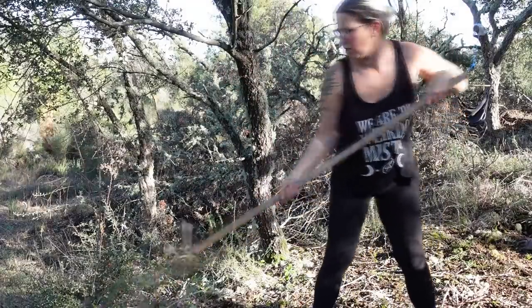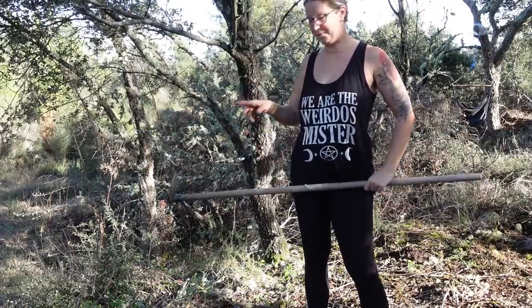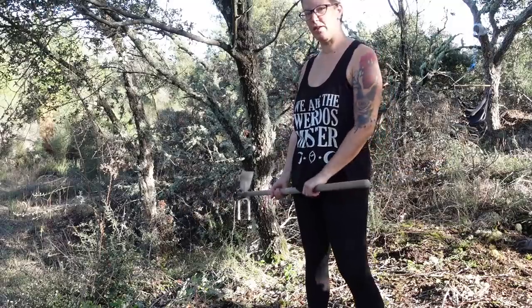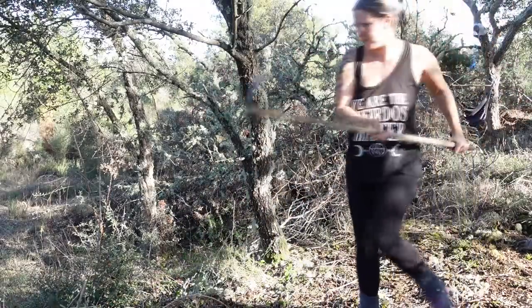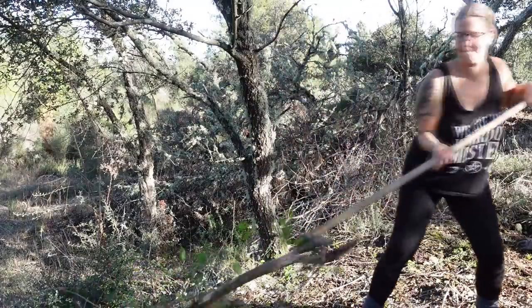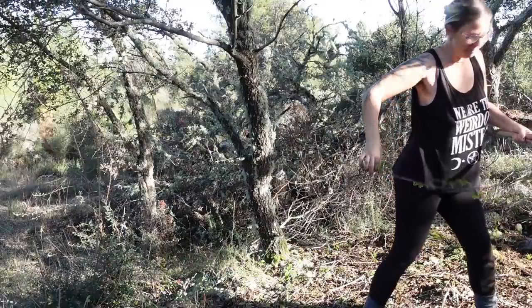When I hit a snag that I can't get through with the mattock, I go in with the secateurs and snip them off close to the roots, and I'll go around chopping out the roots a bit later. Ow — sometimes they fight back. Get off me.